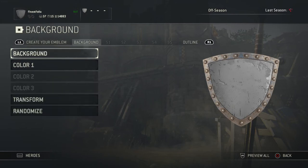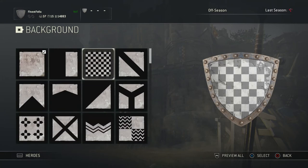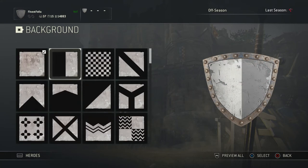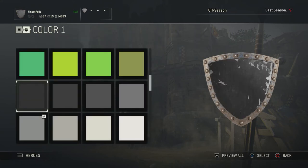First what you want to do is go to Background and just use a solid color. It may be nice to have some designs on it, but a solid background will do you. For color number one, you want to have it as dark as possible. There's some wear and tear on the shield there, but don't worry about it — that's just an effect. Choose black.